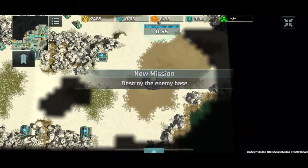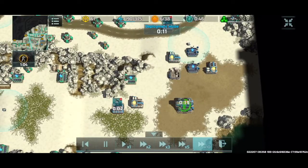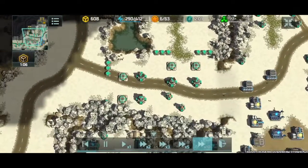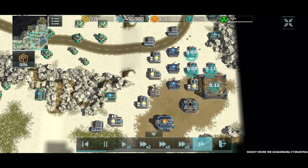Welcome back to another Art of War 3 replay. I'm your host John Cena, and today we're going to be doing a tournament battle. This is the Behind the Wall tournament. I'm going to be the blue Confederate player. My opponent is going to be a red rank 19 Resistance player. Let's go ahead and get into it.